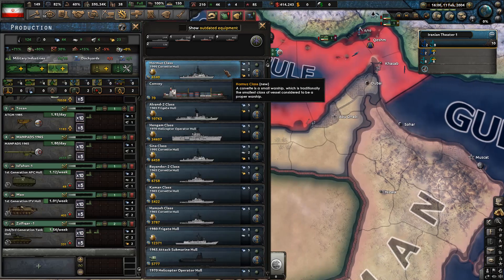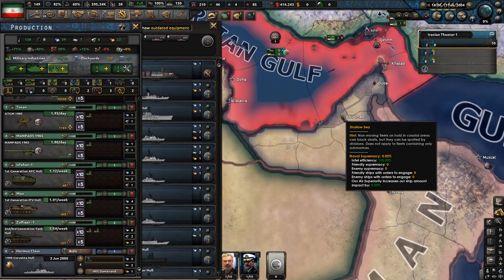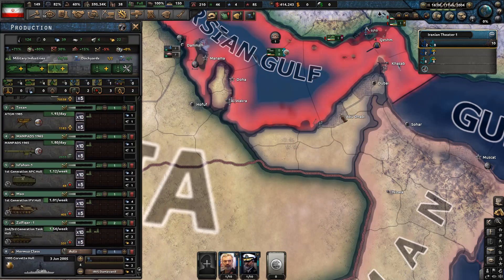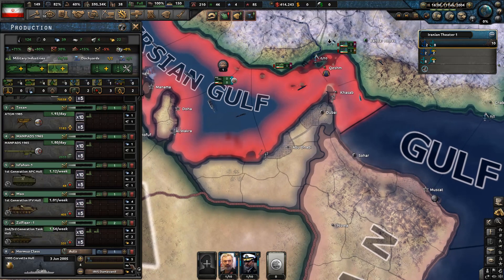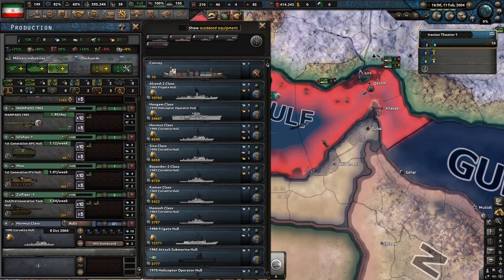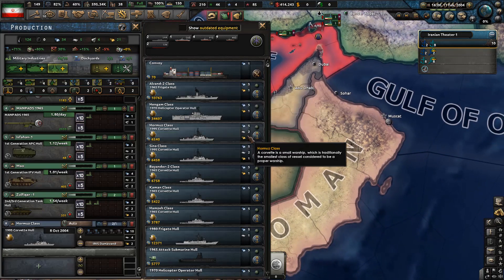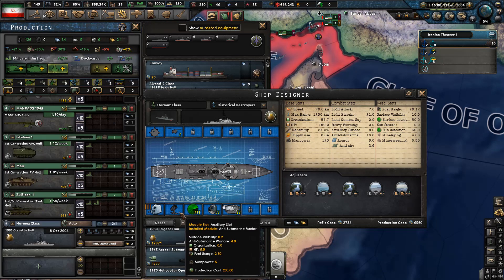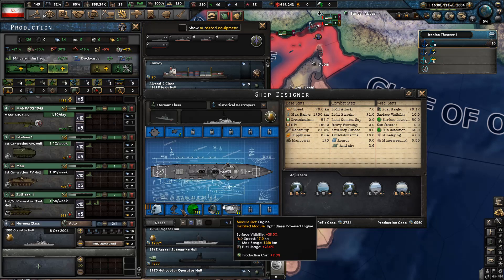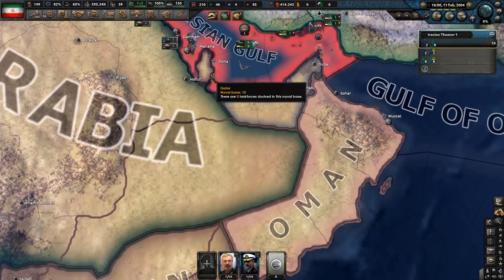Save as new — Hormuz class. We'll build four of them, which will form the basis of the IRGC Navy. They'll be built starting October 8th, 2004. So we're going to have four Revolutionary Guard ships that will protect and mine the Persian Gulf. I think the Hormuz class has a bright future — it's a corvette, a very small ship, but it's going to be good.